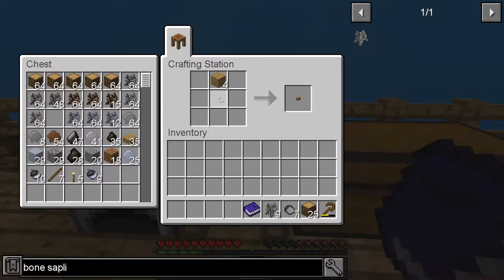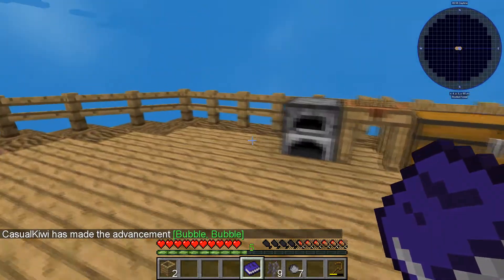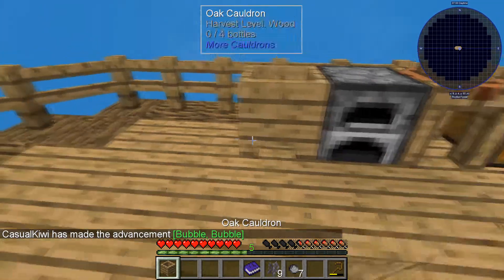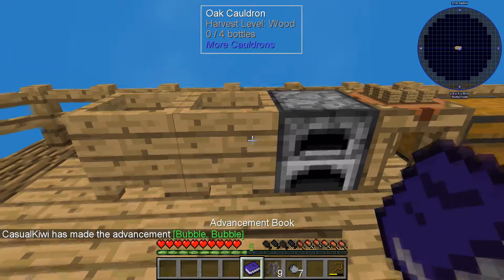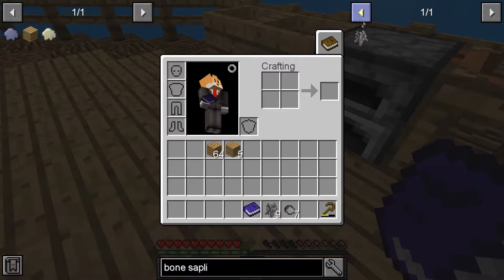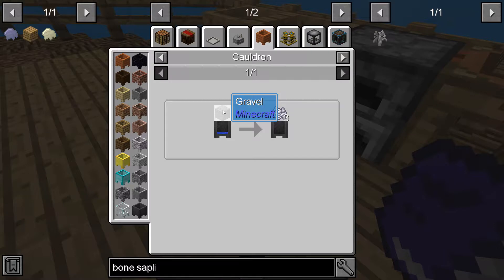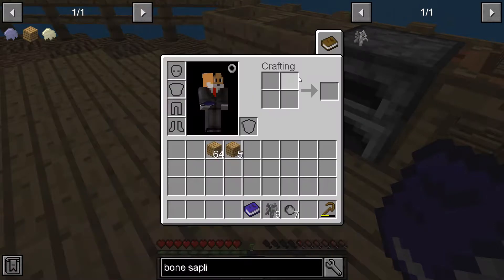What we're going to start off with is we're going to make ourselves a few more wooden planks, quite a few more, and we're going to get ourselves a cauldron. We might actually grab two of those and stick them over here. Now with that, we're going to go ahead and put some bone meal in the cauldron - we're going to put some gravel in there and some water.